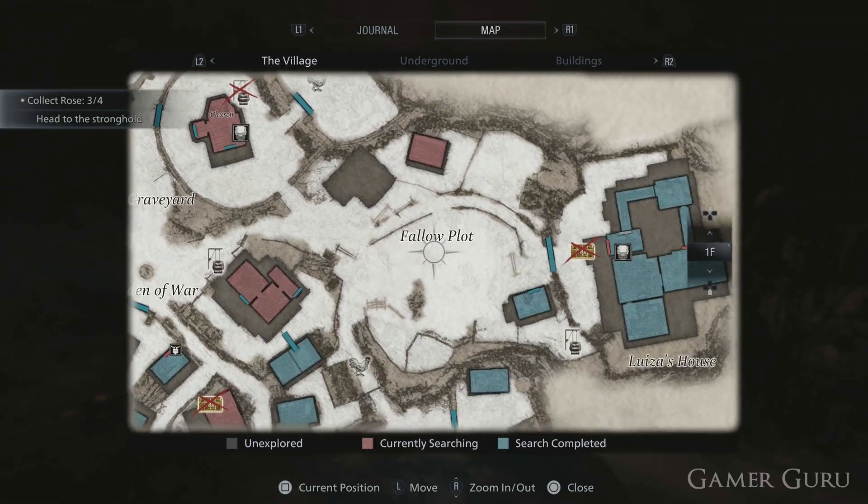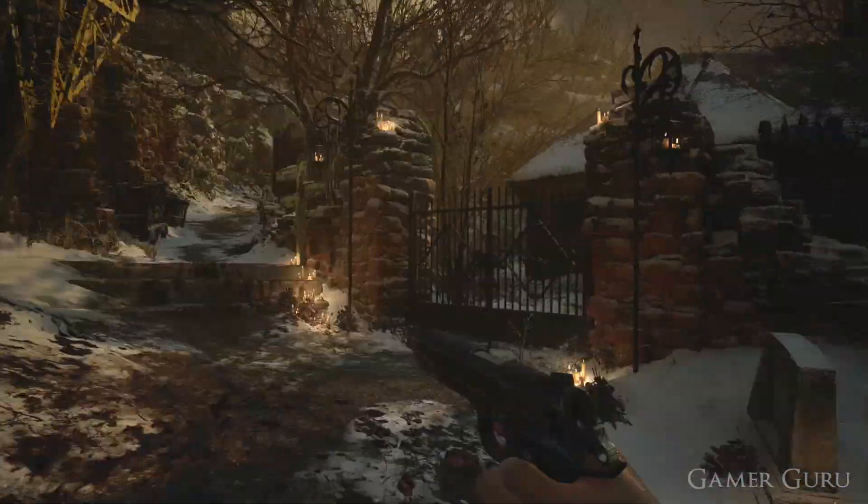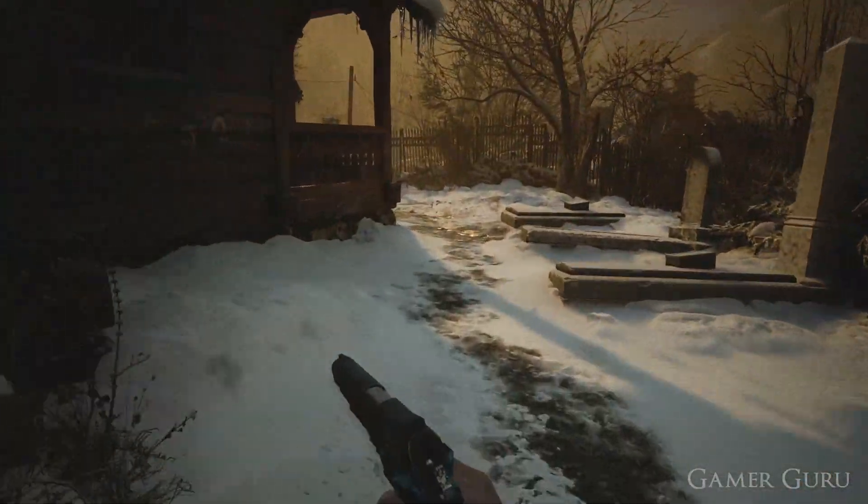The trophy description reads that we need to take down a Vataclock Alpha in the story, so all we need to figure out is where and when we can find one of these.